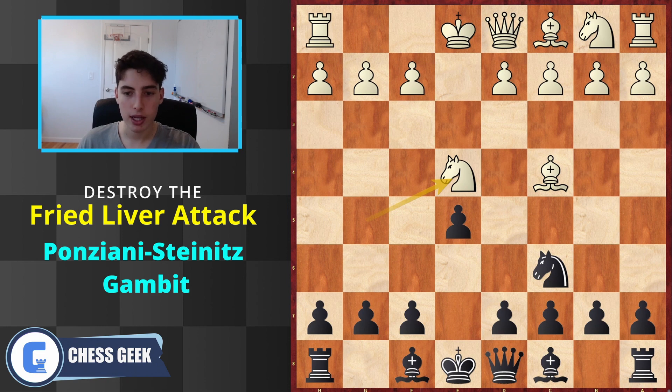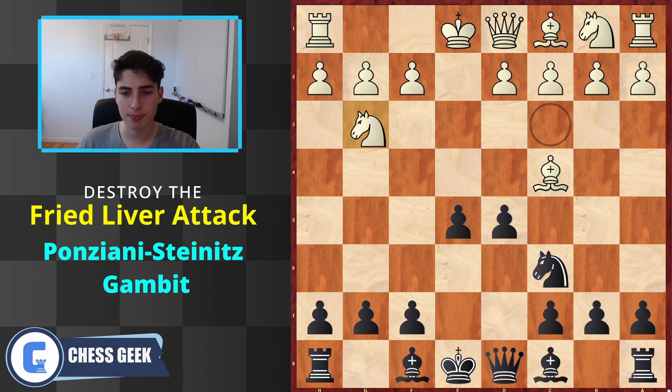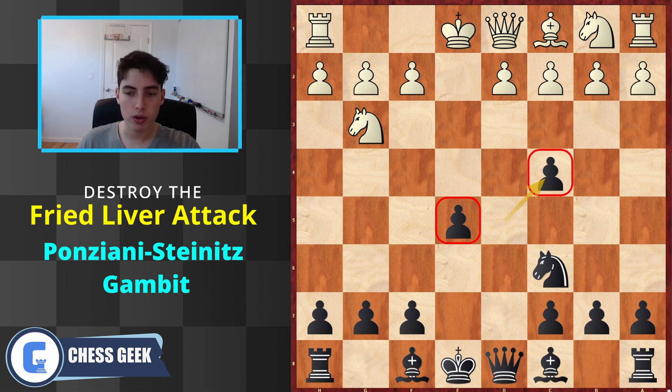So beginning with knight takes e4, our main idea is this tactic where you take a pawn in the center only to strike back and win back the piece you're sacrificing. The whole reason you go for these ideas is because you get good control in the center and in this case we win a pawn. Even though these pawns can be argued to be weak, it's making the opponent's development hard - for example they can't really play b3 or b4 - so it's just an annoying pawn in their position.